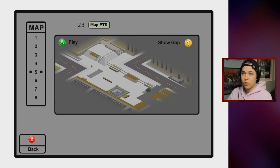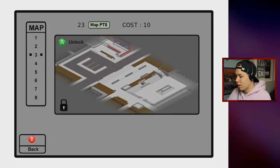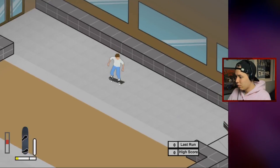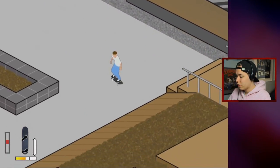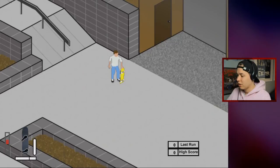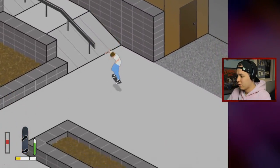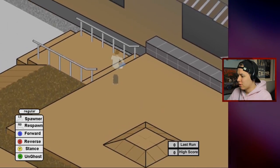We still have 23 map points, so I just want to buy one more level. Let's buy map number four — I see a king rail I want to skate. Was that a smith grind? It is — nice! Let's do a kickflip feeble or smith kickflip out. That is difficult. There we go! Oh my god, that was awesome.